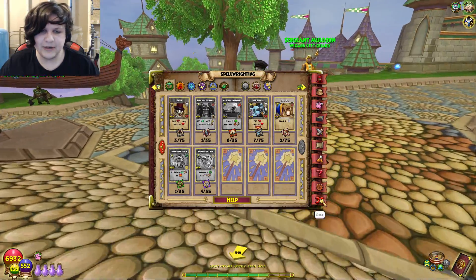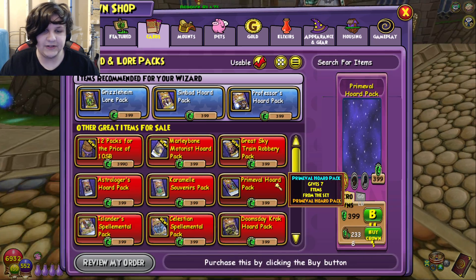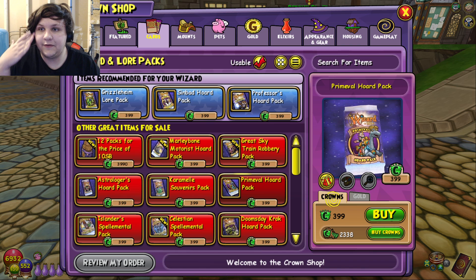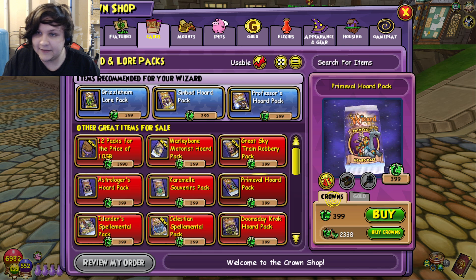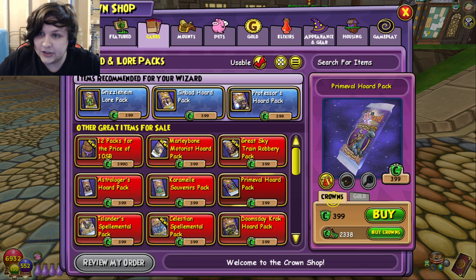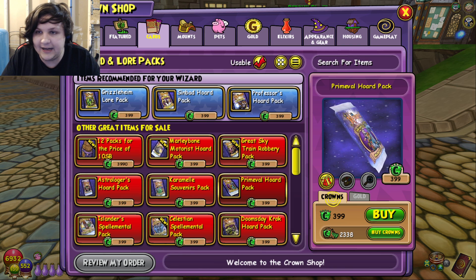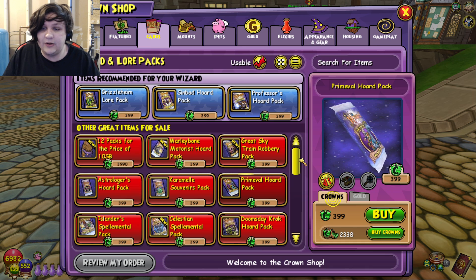If you're very lucky and want to try your luck, maybe buy some Celestial Spellimental packs. For other packs: the Primeval Horde pack — as a max level Fire, the wand is really, really good. It's the best Fire wand in the game at max level. If you're a Storm or Fire, it's also a good idea to get the mount as well, because the mount stacked with the wand is actually a really good combo and will net you an extra 8 damage, which is a substantial amount at high level. This pack could be worth it.